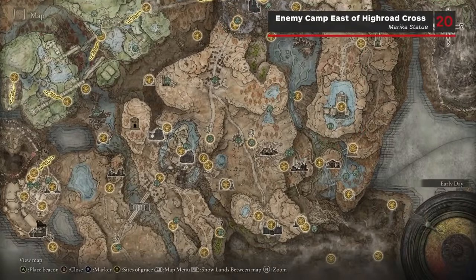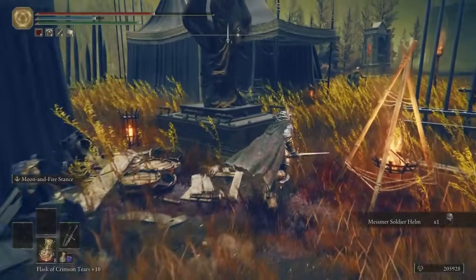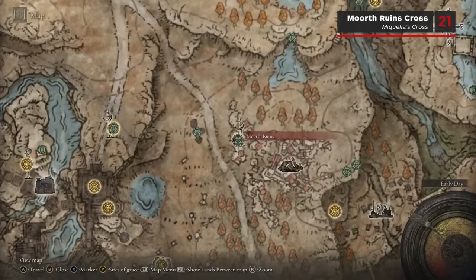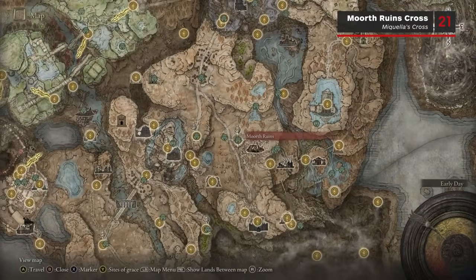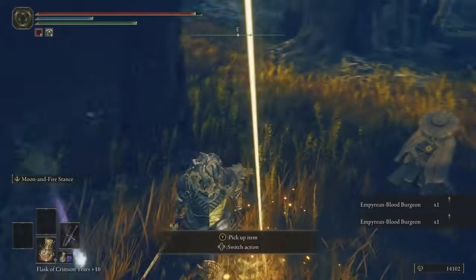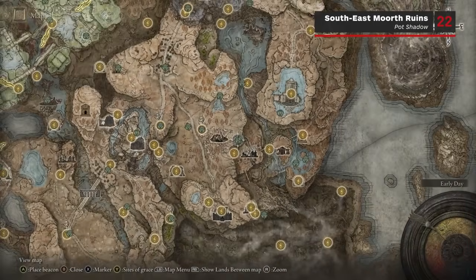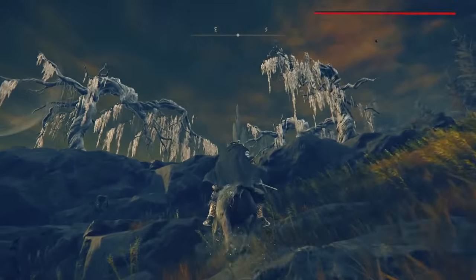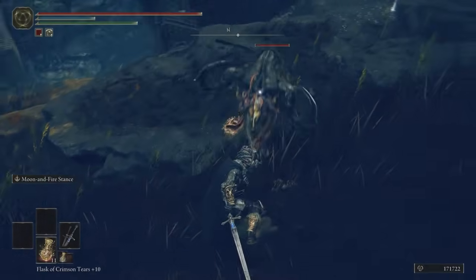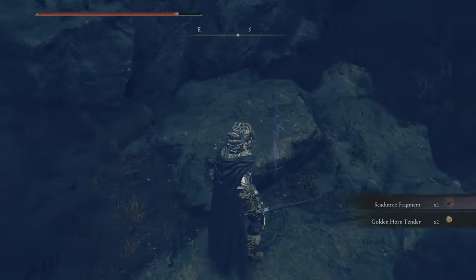Directly east of the High Road Cross Site of Grace, down the cliff, there's a small Mesmer Soldier camp by the road. The 20th Scardew Tree Fragment can be picked up at the foot of a statue in the centre of this small camp. Scardew Tree Fragment number 21 is right next to the Morth Ruins Cross Site of Grace, just a few steps to the east, on the north-west side of Morth Ruins — you'll also meet Dryleaf Dane waiting at the cross. Fragment number 22 is also found on the outskirts of Morth Ruins. Circle around to the south-east side and you'll see a Pot Shadow enemy on a ledge. Be careful, because this seemingly helpless enemy is watched over by a Curse Blade which jumps in to attack you. Dispatch it, then loot the Scardew Tree Fragment from the dead Pot Shadow.